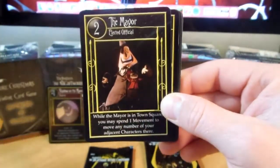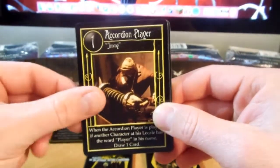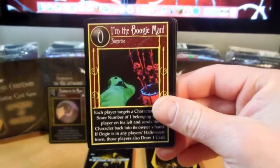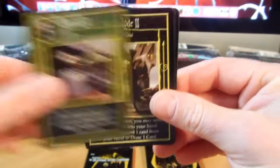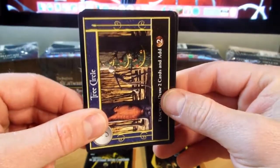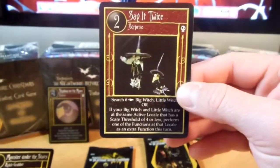There is Sally's Room, The Mayor, Jack, Accordion Player, Master The Plans, Pull Yourself Together, I'm The Boogeyman, Road Kill, Mr. Height Two, Tree Circle, Monster Under The Stairs, and Say It Twice. Very Nice.